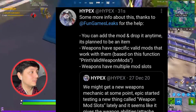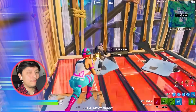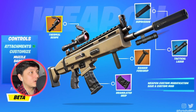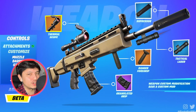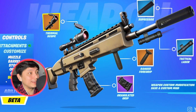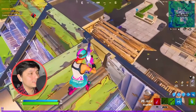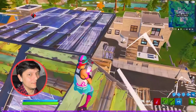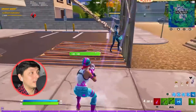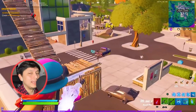Weapons have specific valid mods that work with them based on function, and weapons have multiple mod slots. A picture shows a normal SCAR with options like a thermal scope for thermal vision, a suppressor to make it silent, a tactical laser for more accuracy, and an extended magazine for bigger size. This looks pretty OP — imagine making a legendary golden SCAR even more powerful. At the same time it does look fun. Do you think this will make the game better? Let me know in the comments.